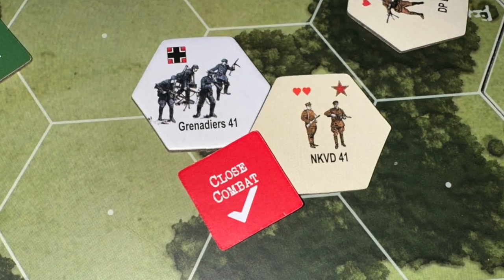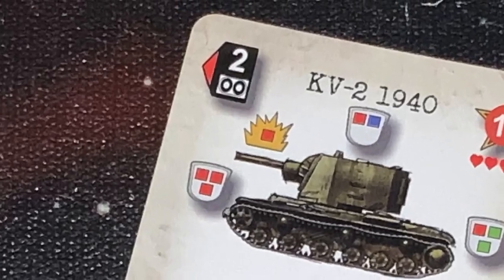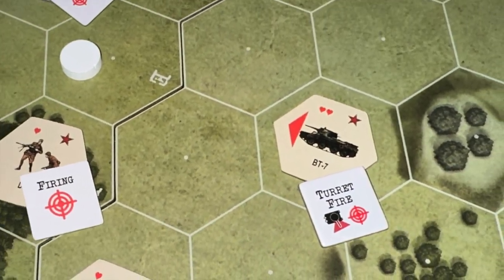Next you have the action phase, which is the meat and potatoes of the game. This is where you move most of your units and attack through ranged fire or close quarters combat. The initiative player goes, then the next player goes, back and forth. There's an optional command counter rule where you can spend command counters for activations. You activate your units, they can move up to their movement point allowance — terrain affects movement points — and you can also dig in by placing a dig-in counter, giving them more defensive power. You assign chits to show whether a unit is firing, moving and firing, or firing and moving.